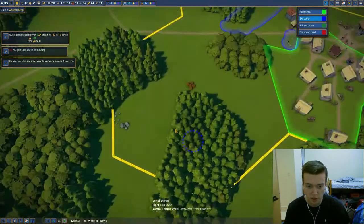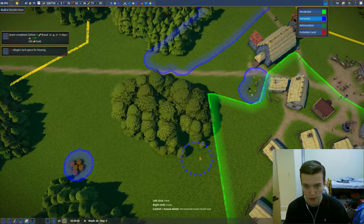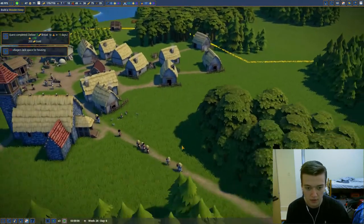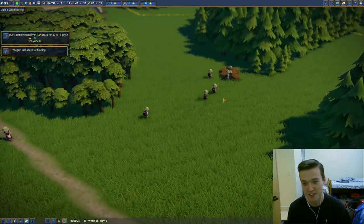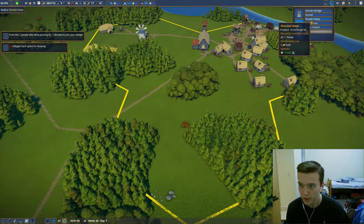Let's make some more extraction zones so we don't keep going into the big bad hole. Take out some more wood. All my foragers just ran over in a big crowd — go get them berries! Since we're producing a lot of wood, we're actually going to start our wooden keep.